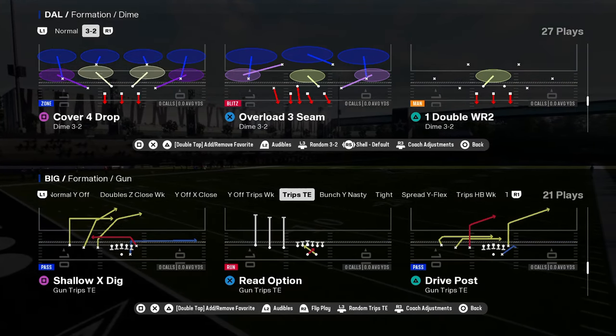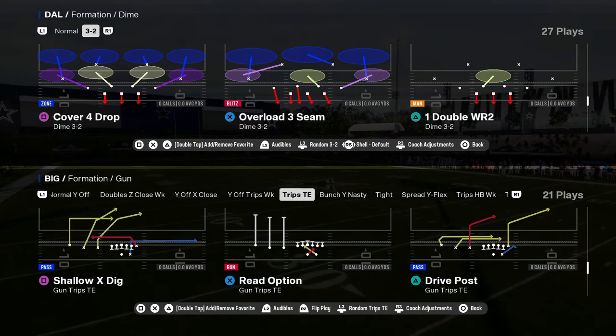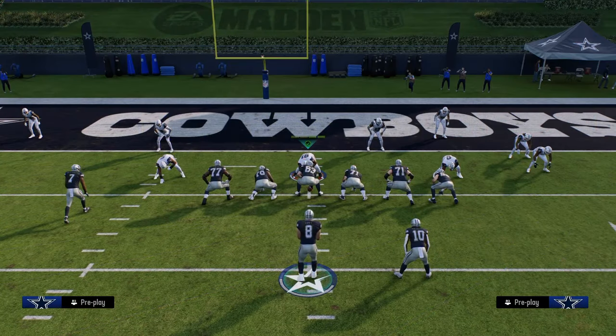This video I'm going to be going over the best red zone money play in all of Madden 25, and it is the Drive Post from Trips Tied In. This is in the Buffalo Bills offensive playbook and it's going to beat pretty much every coverage in the red zone.